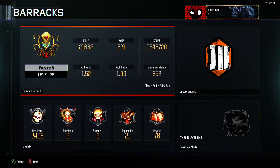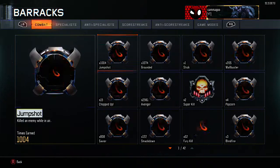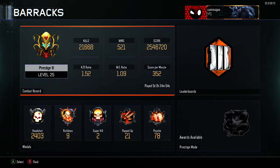53% of challenges unlocked, 17 for zombies. My KD is 1.52. I've had two Nukes, 21 Ripped Up, 78 Psychs, and four Popcorns. I never usually use grenades.